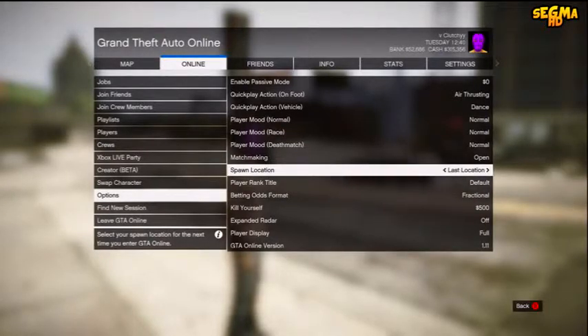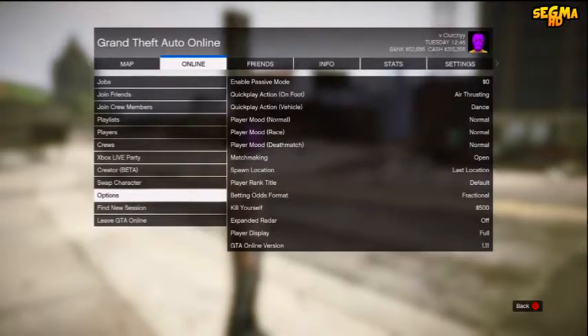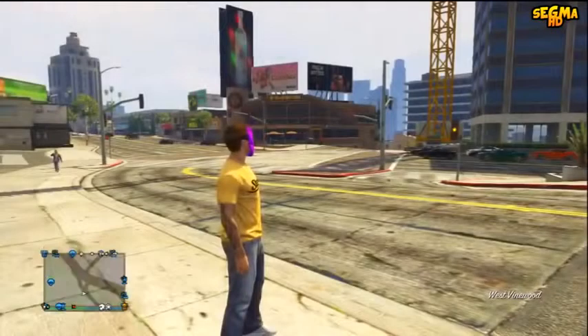Anyway guys, without further ado, let's get into today's video. The first thing you need to do is go into a normal GTA 5 Online session — it doesn't matter which session, open or invite only — and choose a location where you want to spawn the vehicle into GTA Online.